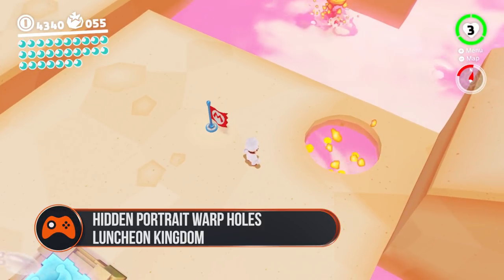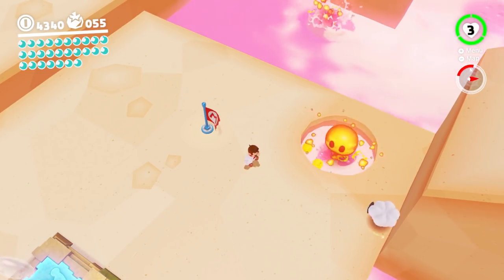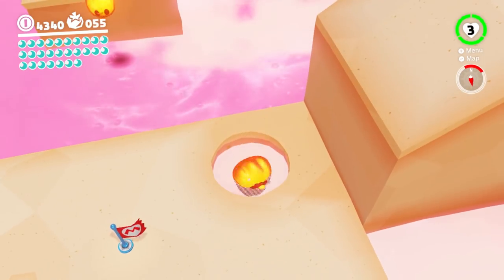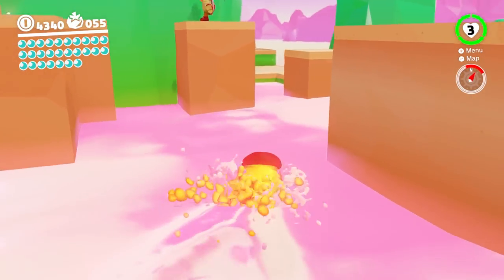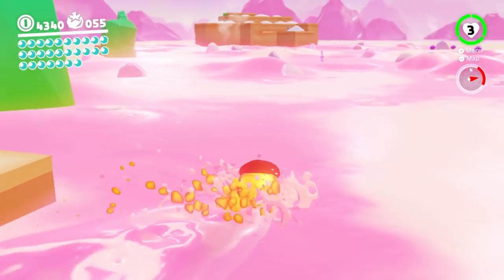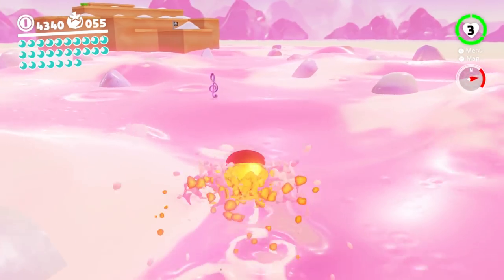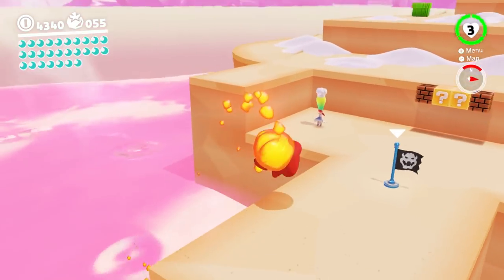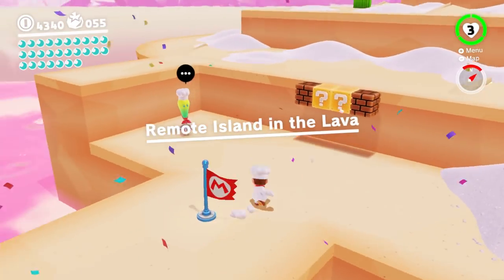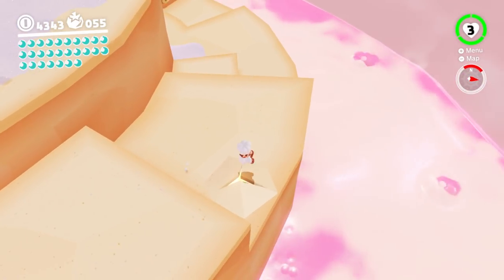Luncheon Kingdom: You're going to have to do a bit of traversal to get this one. First, warp to the flag called Path to the Meat Plateau. From there, grab a lava bubble and head out through the platforms in front of you before turning to the right. You'll want to aim for the top right-hand corner of the map, where there's an island shaped like a mushroom — or a skull, depending on your preferences. Once you hit dry land, head around either side of the platform where all the peppers are rolling from, and there's a portrait almost directly behind the lower platform.